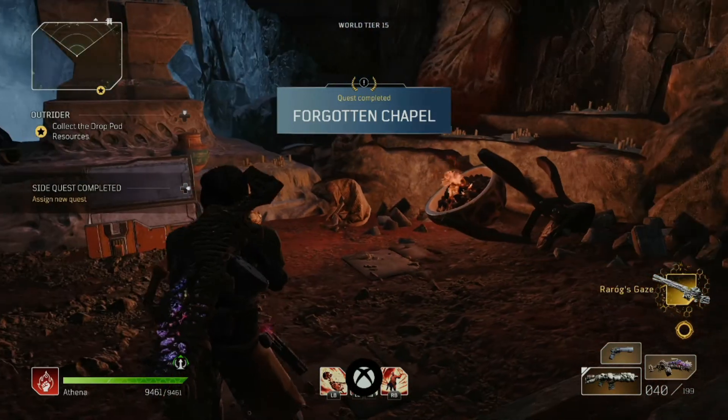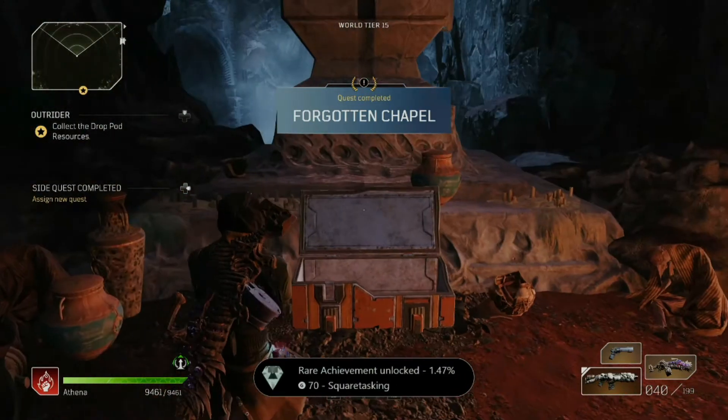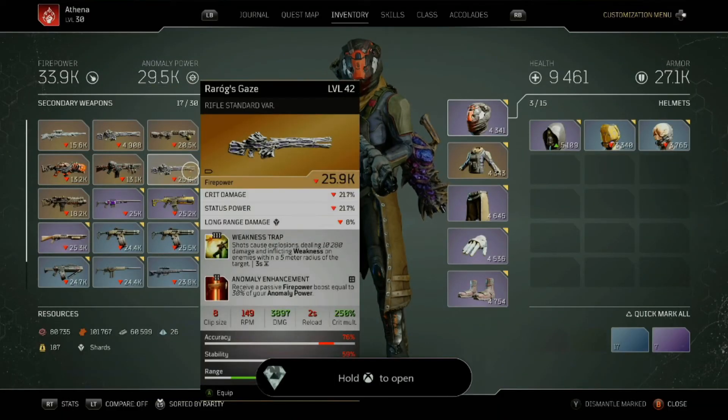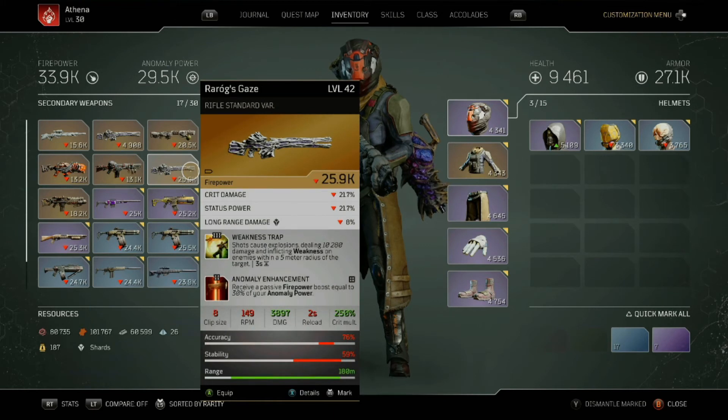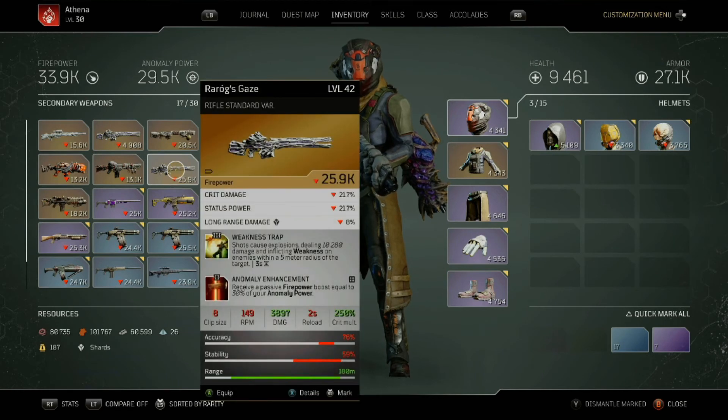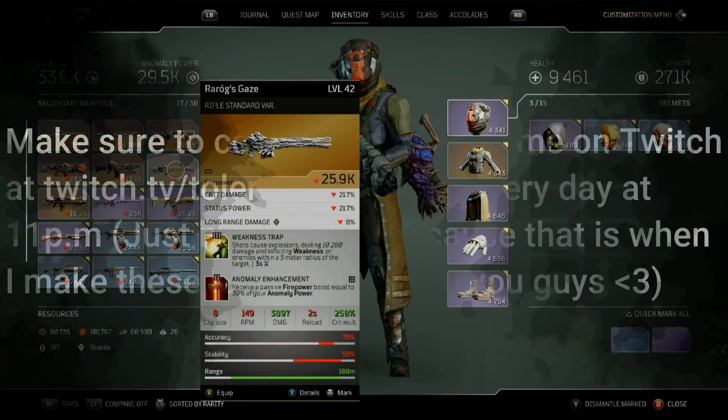Forgotten Chapel — pre-legendary. The one I just got was another Rar-Gog's Gaze — it is what it is. But hope that helps you guys, and come back for more Outriders content.